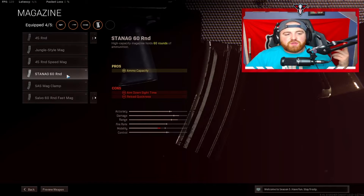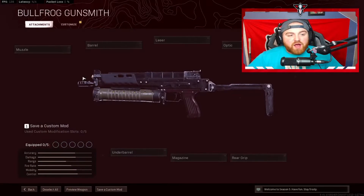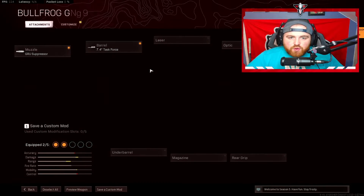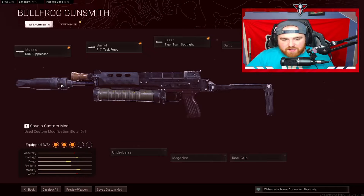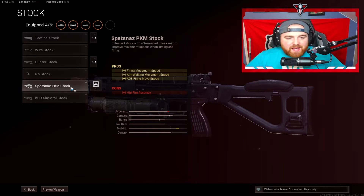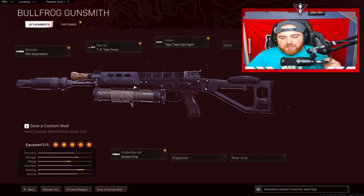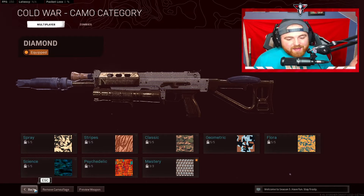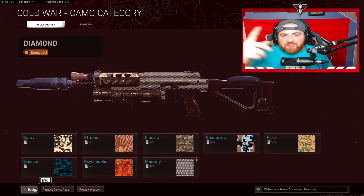The Bullfrog — this is the best Bullfrog class setup in the game right now, hands down. The time to kill, movement, and recoil on it is nuts. Muzzle — GRU Suppressor. Barrel — Task Force. Laser — Targeting Spotlight. Underbarrel — Bruiser Grip. Stock — Spetsnaz PKM Stock for insane mobility. This is probably my favorite SMG to run right now. If you've got Diamond camo, throw it on — or Dark Aether, which we'll be grinding for soon.